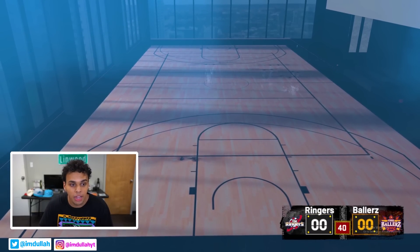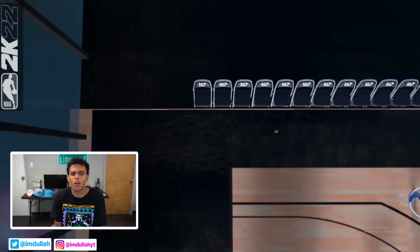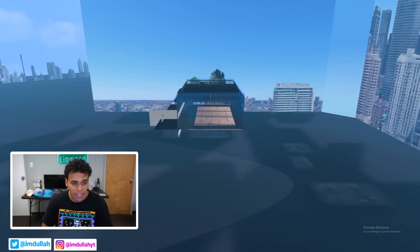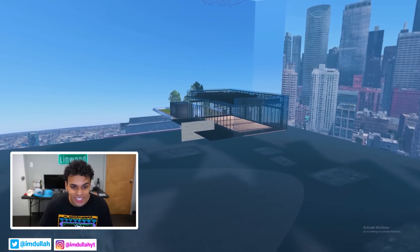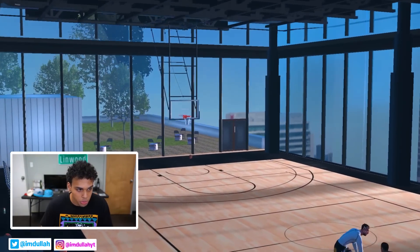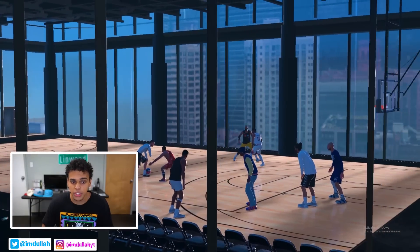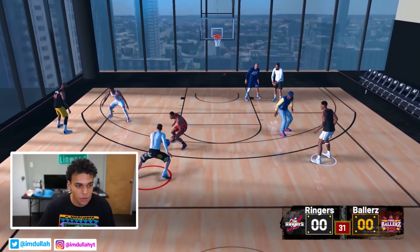Moment of truth — here is the high-rise basketball court. I'm actually really excited about this one; it's one of the most exciting courts from what I've seen on Twitter. First of all, it's an indoor high-rise court — the outside is basically like we're in the matrix. We have this entire city background, chairs, the actual basketball rims, and a beautiful view of the city while playing basketball. This is literally every hooper's dream.